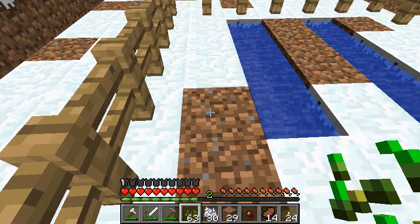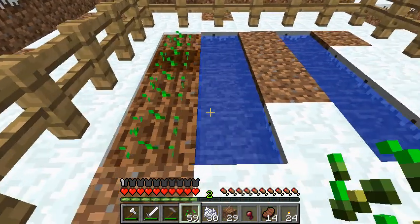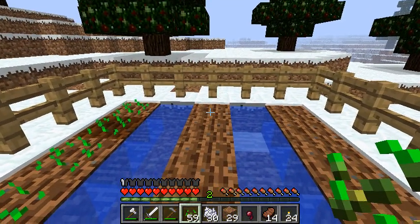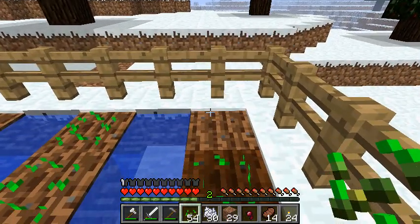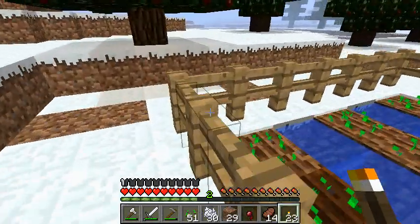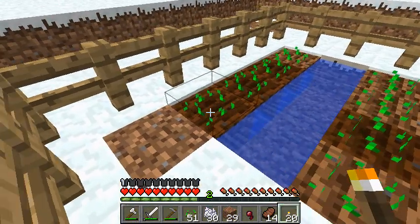I did bring some seeds so I can plant those. And there we have it — there is my little farm. I'll just put some torches up to keep it well lit for the night in case I need to get some emergency crops. I'll just put some bone meal on them quickly to end the video.